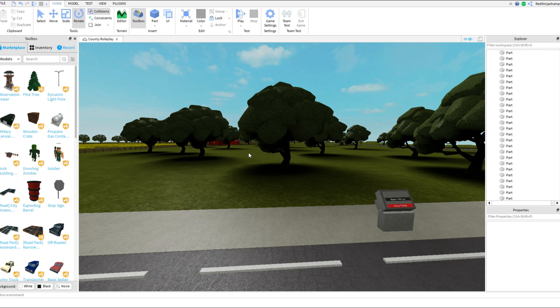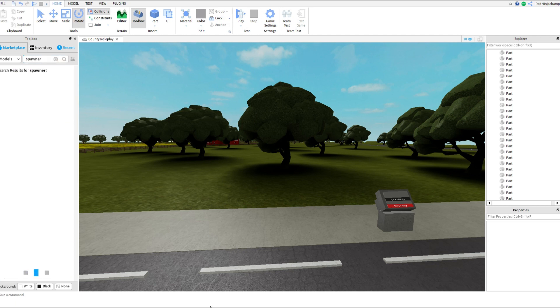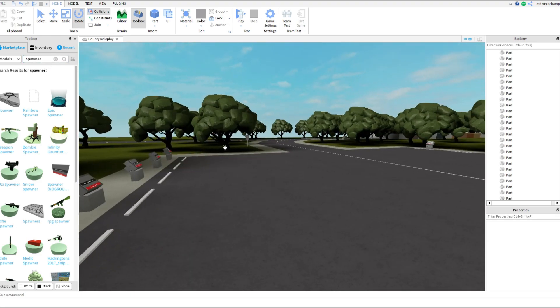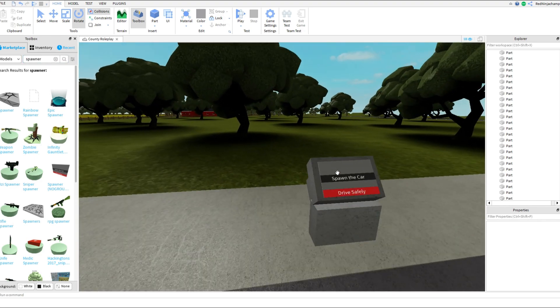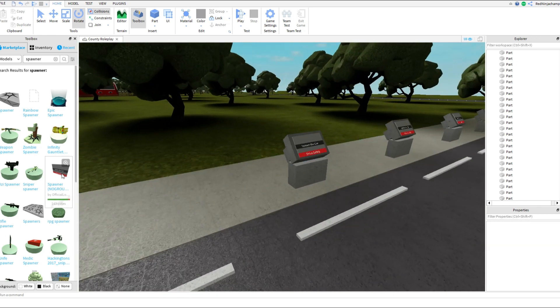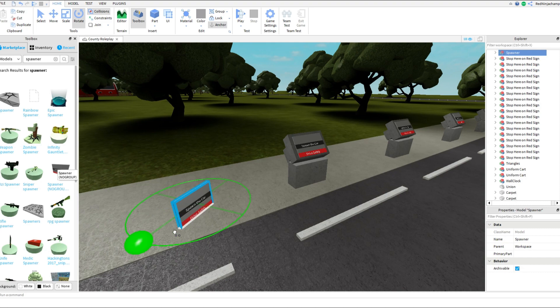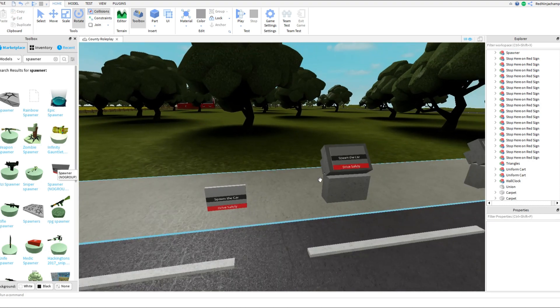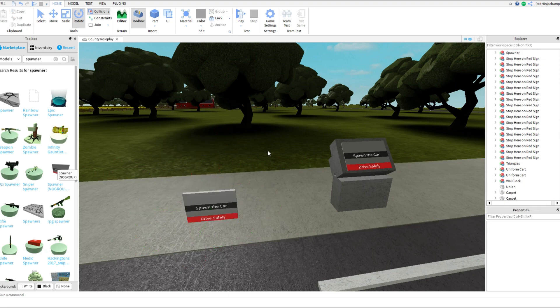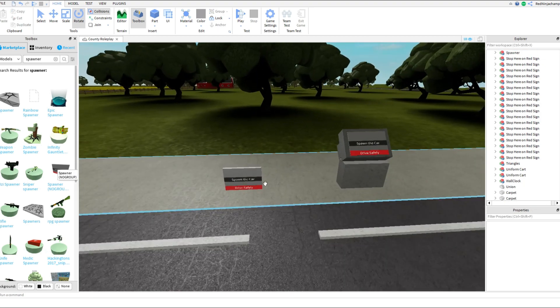First things first, you need a spawner. All you have to do is type in 'spawner' — tada! Look, you see this one right here. We're going to get this one. All you do is type in spawner and there it is. I'm facing it this way. I'm not going to build all this fancy stuff for you because that's for the actual game — I'm just demonstrating here.